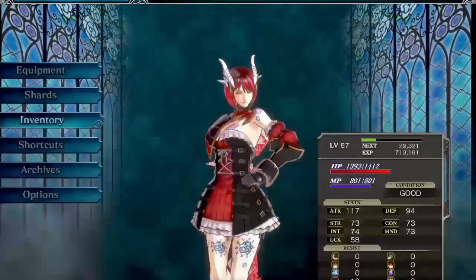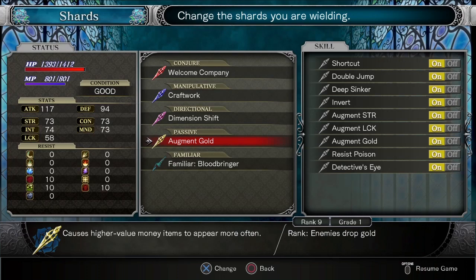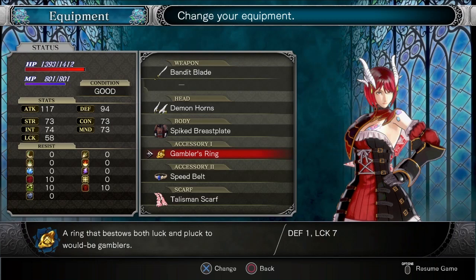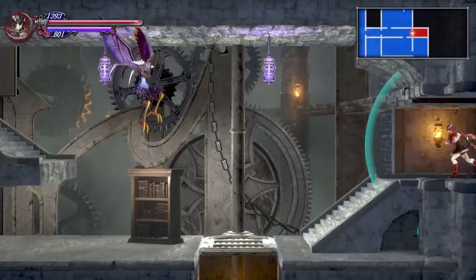You need to equip some items such as tomes that allow for faster movement speed. Also you want your Augment Gold which allows higher value money items to appear. Speed Belt which enables you to move faster, Gambler's Ring that enables better luck, and Spiked Breastplate which enables you to break lanterns and such just by walking into them.